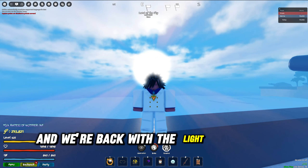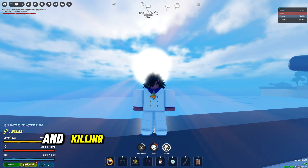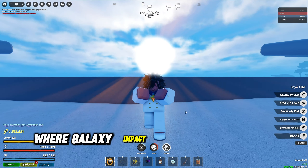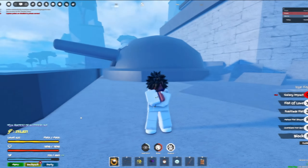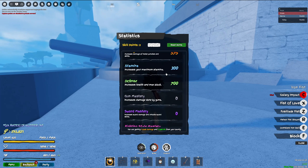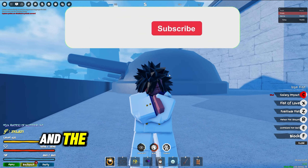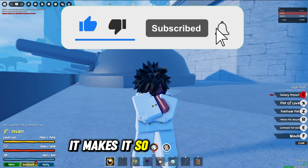So today, we're back with the light of justice shining upon us. We're going into the arena and killing all the cheesy builds by iron fist. But this time we have the buff version where galaxy impact now actually stuns upon usage. This is the exact same build from the other day: 575 strength, 300 stamina, 700 defense, and 300 fighting style. You guys are gonna see just how much better the fighting and the PvP is.